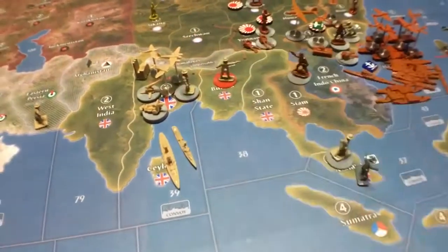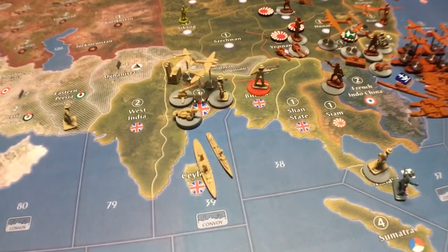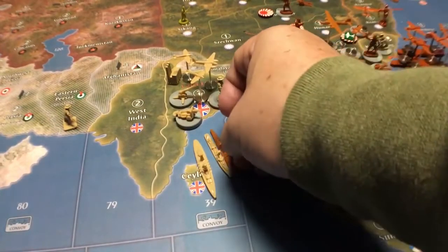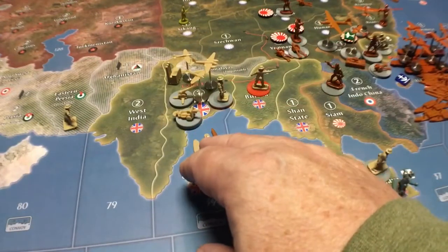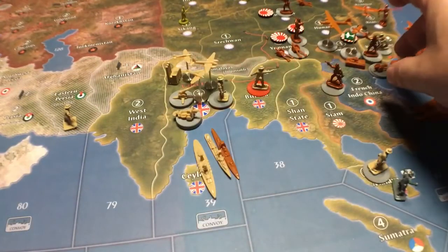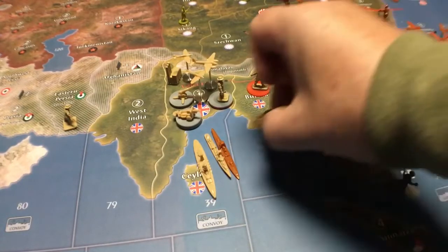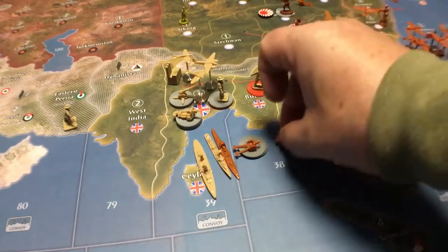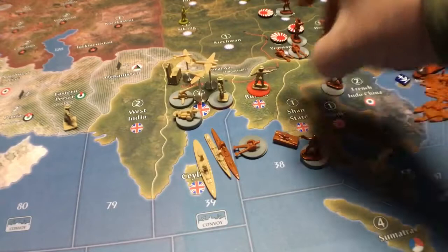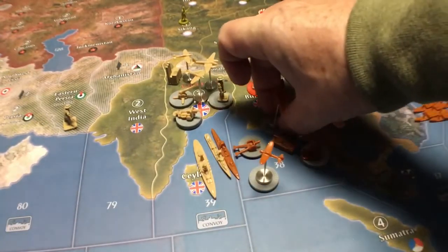If they've left their destroyer back here, then you're going to attack this turn. You're going to go in with your entire Navy, take these boats out, and then go for this. You've got all of this stuff to do an amphibious assault with right here. You're going to bring in all your planes because they can land — remember you have an air base.